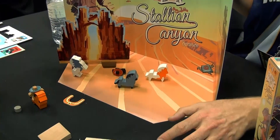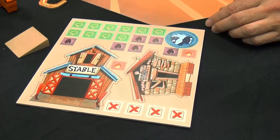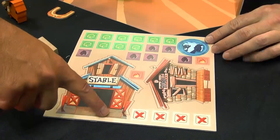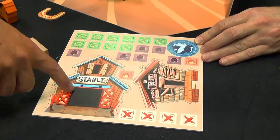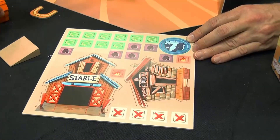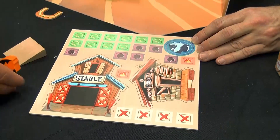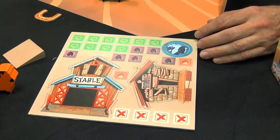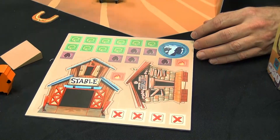We also have new buildings — a stable to put horses inside. In some scenarios you will use the horses. You can see the thin red line is the cut of the door; the door is larger than normal because the horse fits inside so you can flick them through it. In one scenario you can throw dynamite at the stable and the horses will exit — you'll have to flick them.